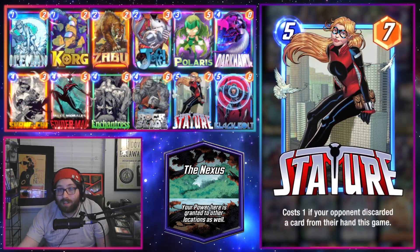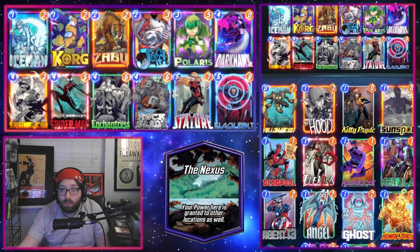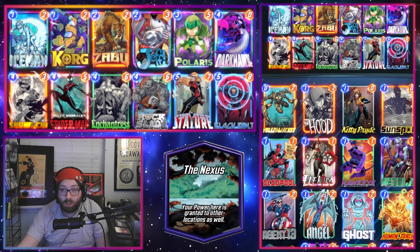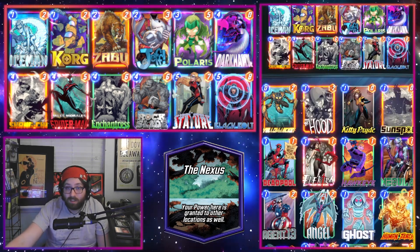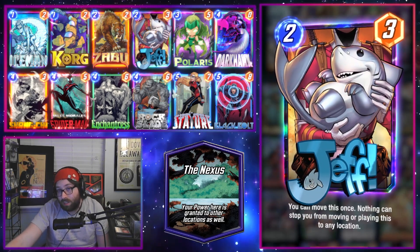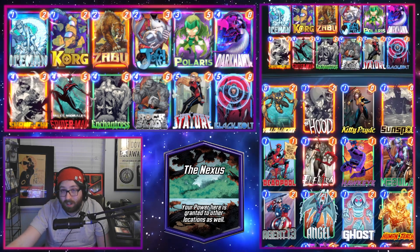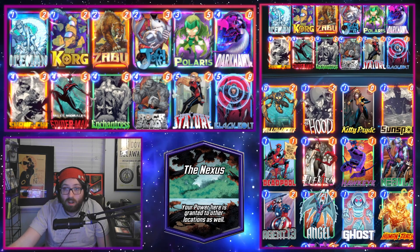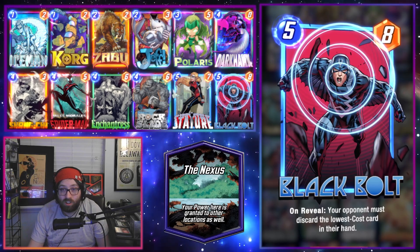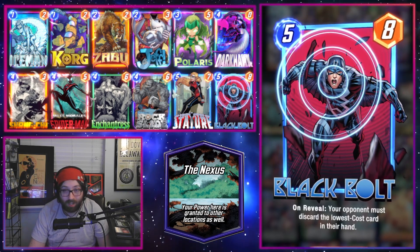Next we have the deck that's been dominating the ladder the past few days: the Stature deck. Stature has been seeing a lot of success alongside Black Bolt, Zabu, the Darkhawk package with Rockslide and Orgg, movement stuff with Polaris, Jeff, and Miles, plus the newly buffed Enchantress, and Shang-Chi. Be careful with Enchantress — if you don't have Jeff, Nightcrawler works in that spot. You really need at least two movement pieces to justify Miles. This deck conveniently dodges Shang-Chi aside from Darkhawk, making it easy to play into the hot location without getting blown out.